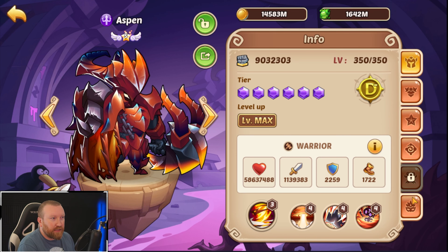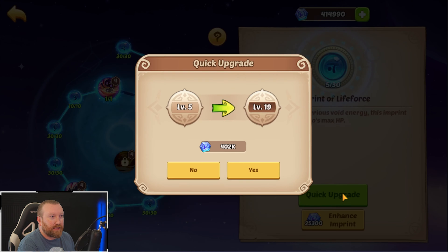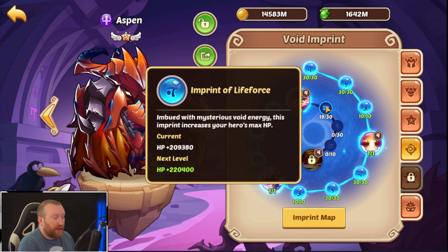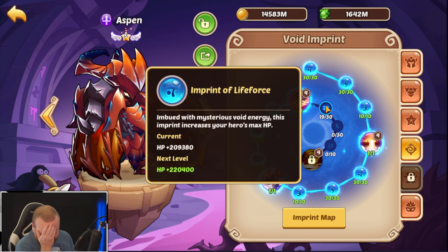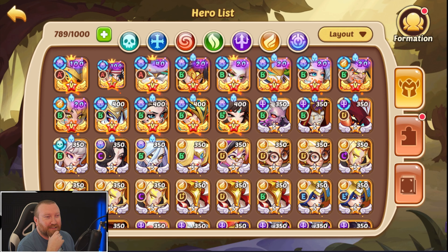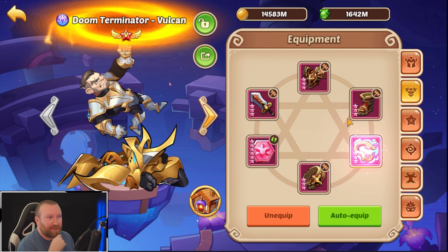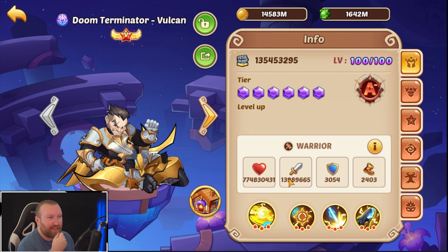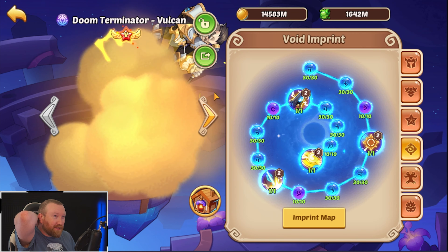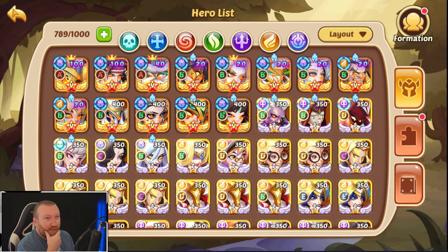Here we go — Lord of the Abyss — and we're still investing more points in him trying to get him leveled up for a tenant. Why am I going for the HP node first? That was kind of stupid. It's kind of crazy though — you look at the attack value, almost up to 14 million if we just swap that out. Absolutely crazy.